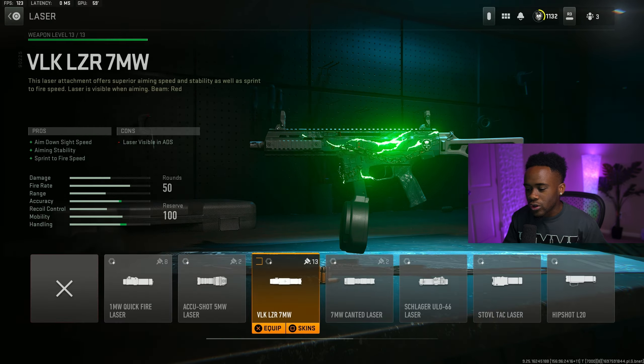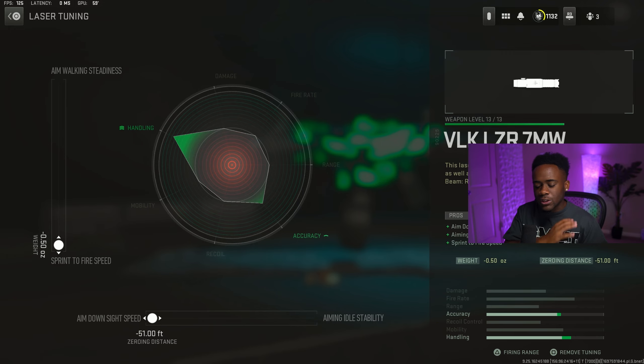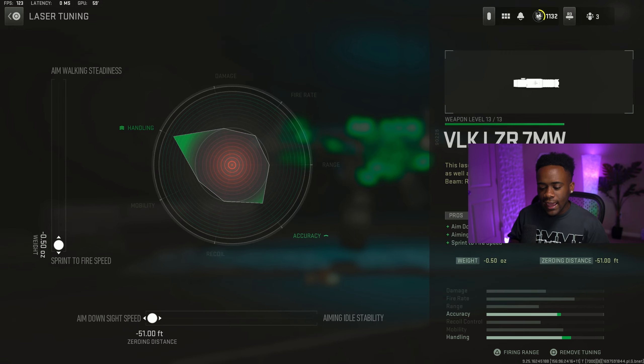Moving on to that second attachment, which is for your laser. I'll rock the VLK LZR 7W laser because it's going to give you the most mobility out of your gun. It's going to give you aim down sight speed, aim stability, and sprint to fire speed. For the tuners, max out the sprint to fire speed and also max out the aim down sight speed.